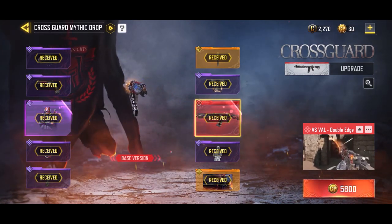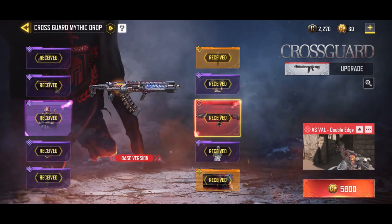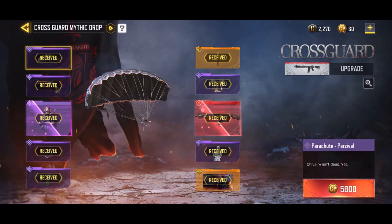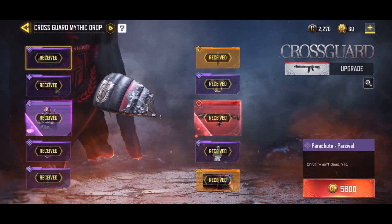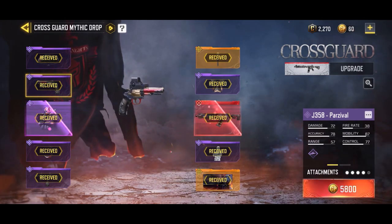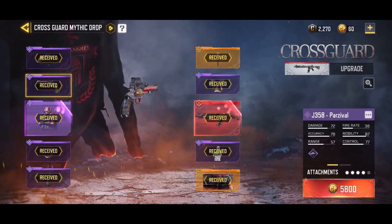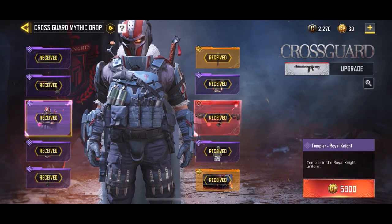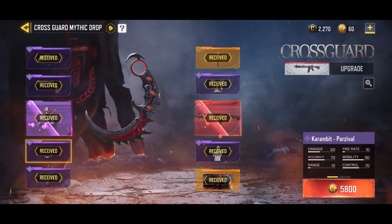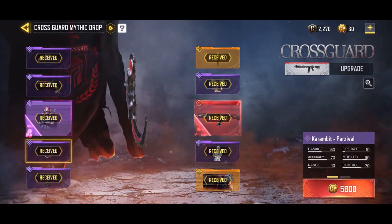We're gonna jump through these items really quick — hopefully if you need any more explanation, leave a comment down below. The first one is the parachute — nothing crazy with that, I'll take that in Battle Royale if I ever hop on that again. Then we get a pistol — nothing crazy about this pistol. Then we have a cool outfit — I do like that outfit. Let me know what you guys think about the royal knight outfit.